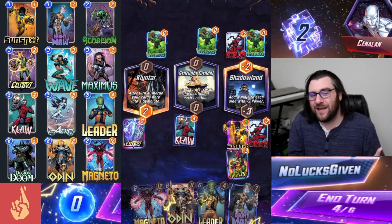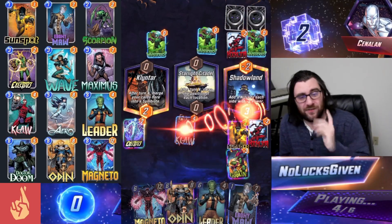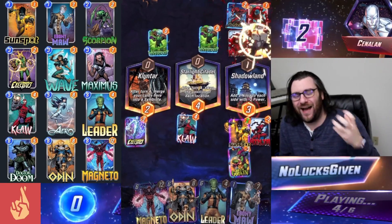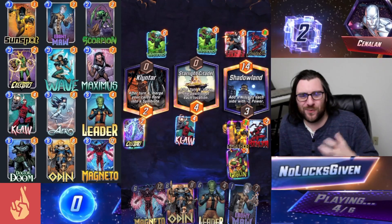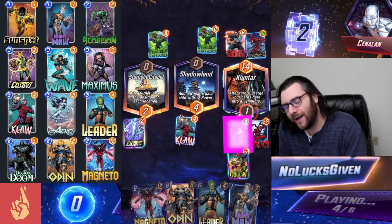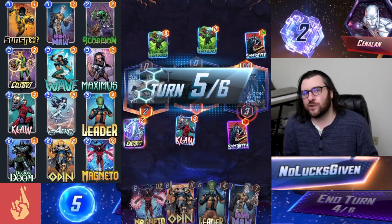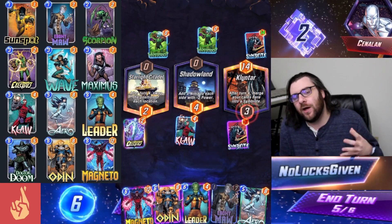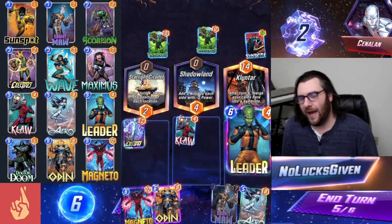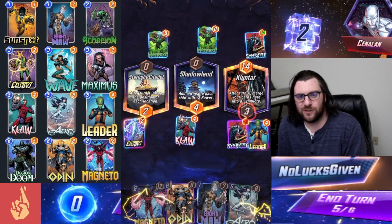I thought we would be safe to play like this. This would be absolutely devastating either way, but especially devastating if Clintar swapped over and consumed our claw and we lost that ongoing ability. It's still going to be unpleasant as it hops over into that third location and eats our Sunspot, but it could have been worse. We are at least going to combine all those cards in location one into a symbiote, which gives us a lot more room to Leader and then Odin that Leader. We can do this anywhere now, including over in Clintar, and that is ultimately where I'm going to put that.